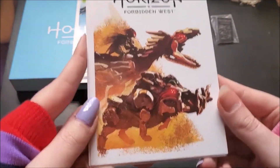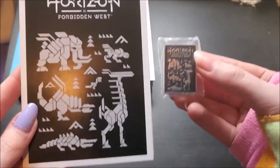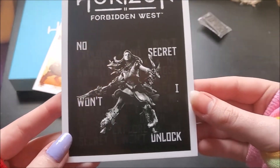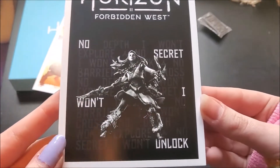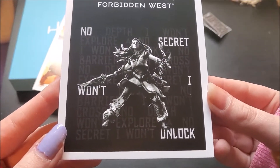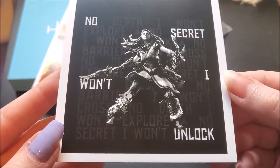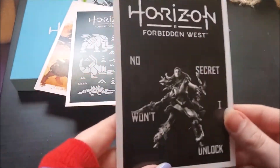Wow, it's the same design as it is on the pin. Another one. The prints have some mysterious text on them — things like 'No secret I won't unlock,' 'No barrier I won't cross,' 'No death I won't explore.' That one's really hard to decipher. That's also quite mysterious.